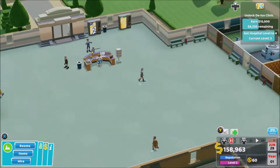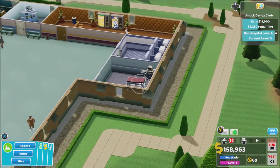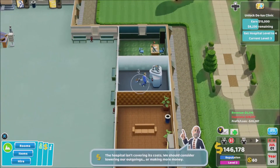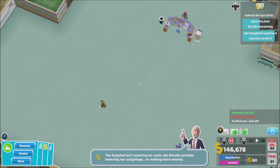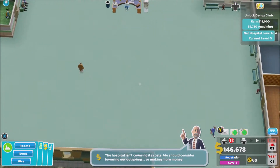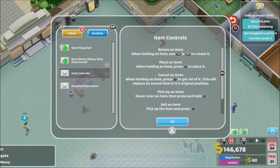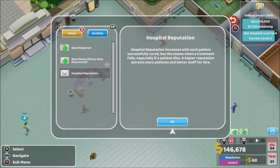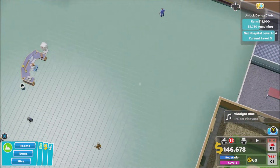Do I or don't I? I think they're getting through patients fast enough — they're doing fine. We've got two nurses. The lightheadedness — that's the little balloon logo. So far it's doing well. It's not covering costs — we should consider lowering our outgoings or making more money.